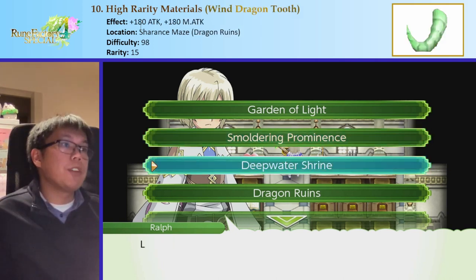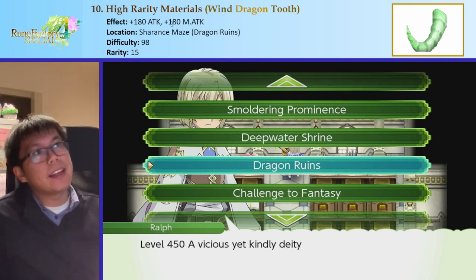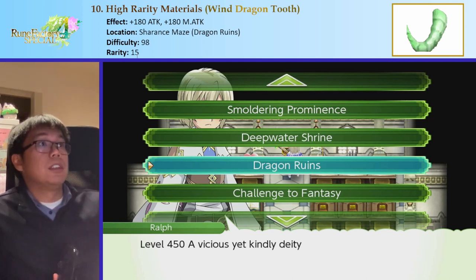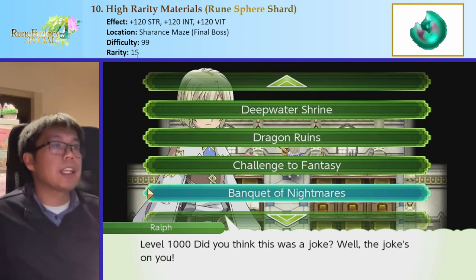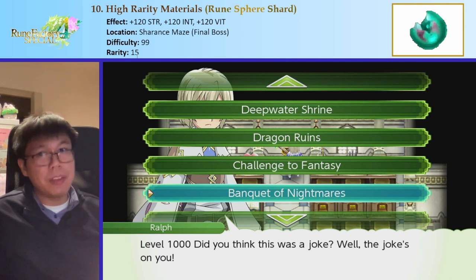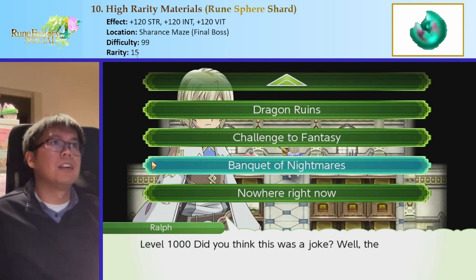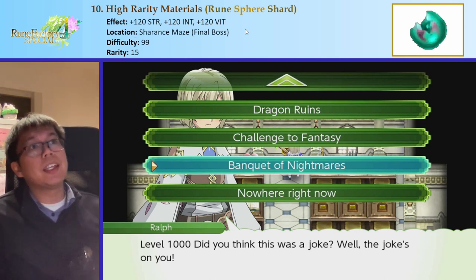The Rune Spear Shard can be obtained in Challenges of Fantasy, Banquet of Nightmares, and End of Rune Prana. The chances are highest in Banquet of Nightmares, so that's your best bet. It gives 120 to all primary stats with a rarity of 15. Dangerous Scissors gives 195 attack and minus some defense, with a rarity of 14 — one point low, but still reliable. You find it in Rune Prana 5 from Heaven Scissors.